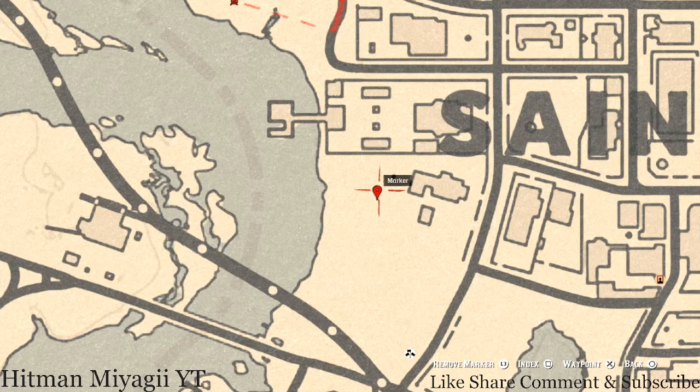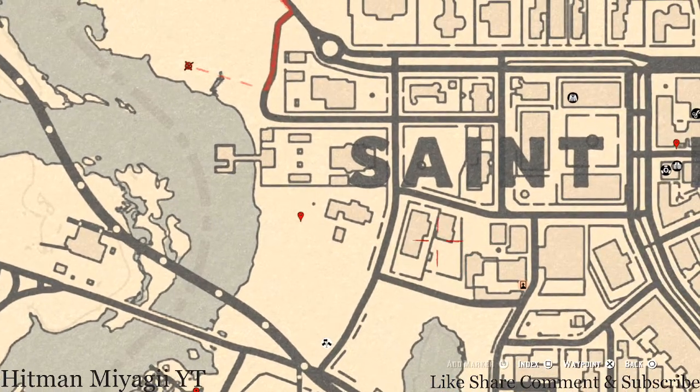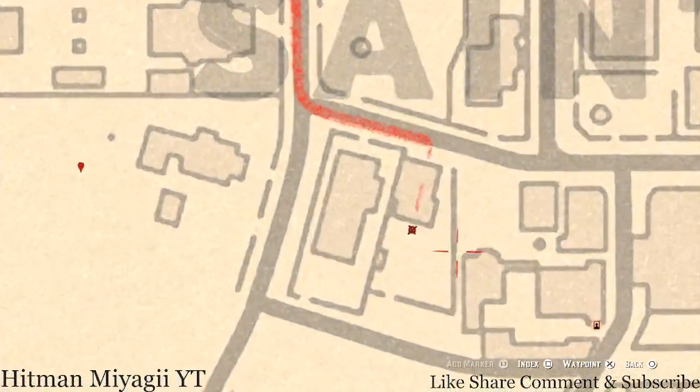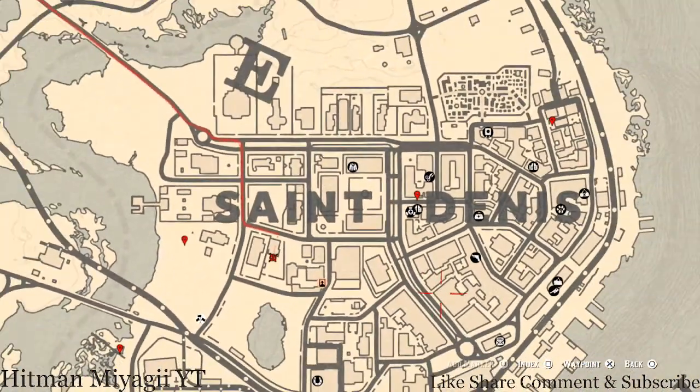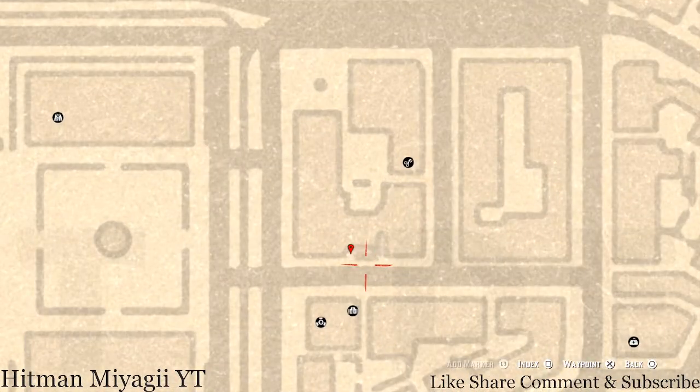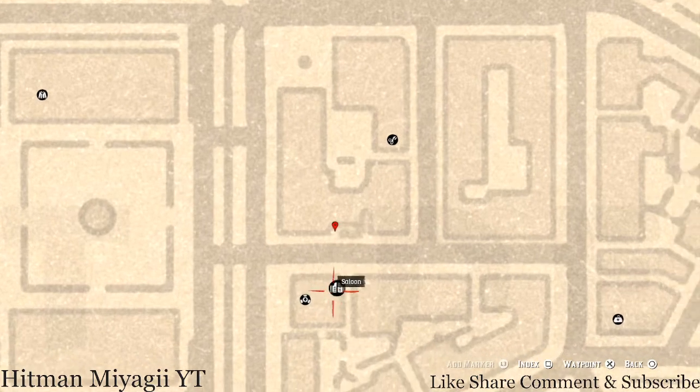Right across the way in the back of this house there's patio furniture, and on that furniture you guys will get a Cherry Wood Comb — it's on the table in this backyard. The next marker is right by the D in Denny — right across the way from the saloon you guys will get a family heirloom. This family heirloom is an Ivory Hairpin sitting on a metal table right here at this location on the other side of this gate.